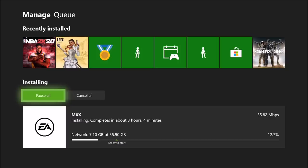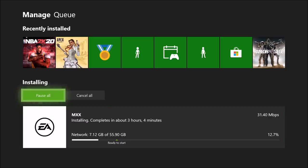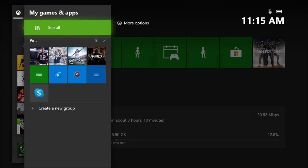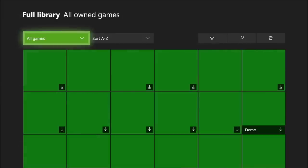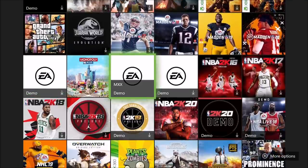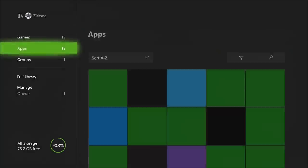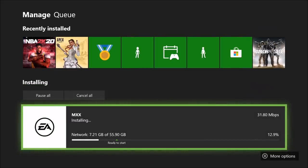I'm just trying to make sure you guys get to at least play and try out Madden 21 with the new updates. What you have to do is uninstall MXX, which is of course the Madden 21 beta. Once you uninstall it, go to reinstall. This works on Xbox and PlayStation — go to My Games and Apps, then See All, then go to your Full Library and come down to MXX.